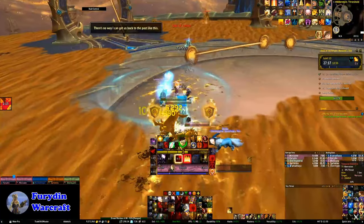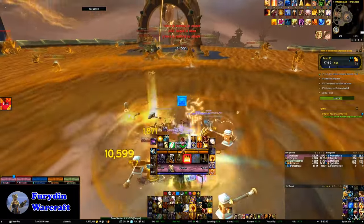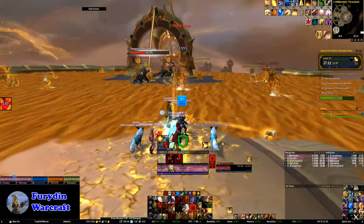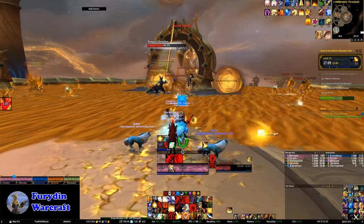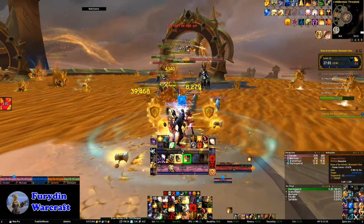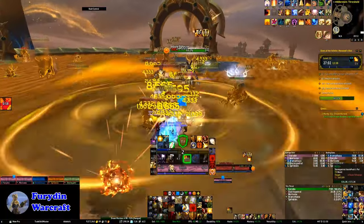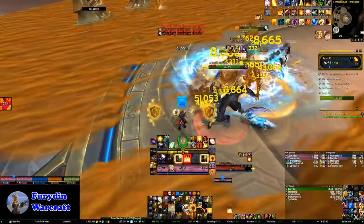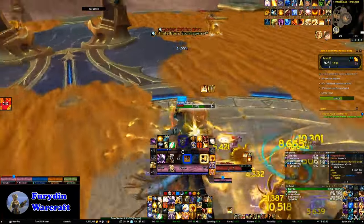Currently on live, when you do a quest with a gear reward, you'll typically only get the item you can use. For example, plate users will get a plate item and cloth wearers a cloth item. But under the new system, while you still only get the item you can use, the appearances of the other types of items are automatically added to your appearance collection for use by any of the alts which can use it.